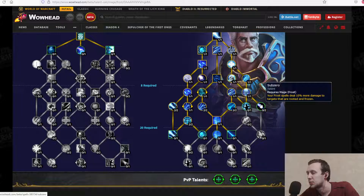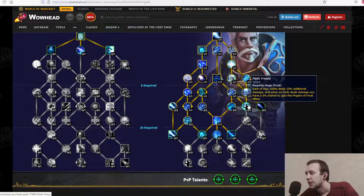Subzero: your frost spells deal 10% more damage to targets that are rooted or frozen — more damage on frozen targets. Flash Freeze: each of your icicles deals 10% additional damage, and when an icicle deals damage, you have a 5% chance to gain the Fingers of Frost effect.